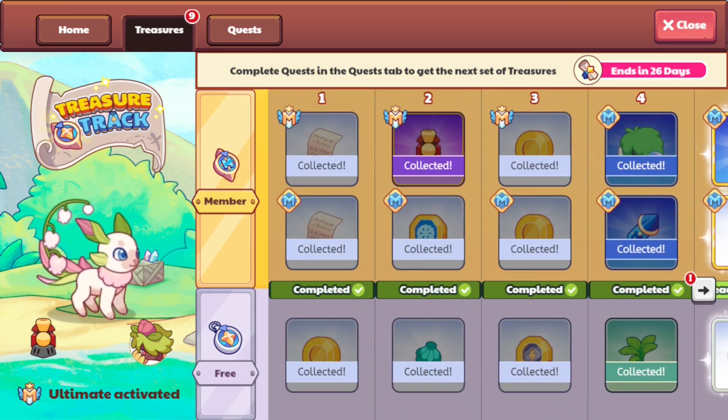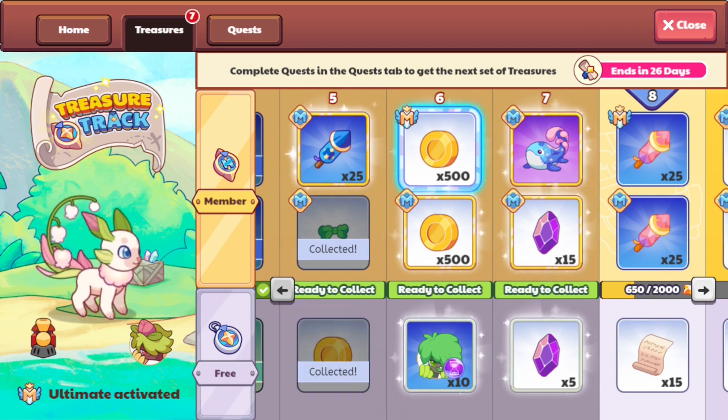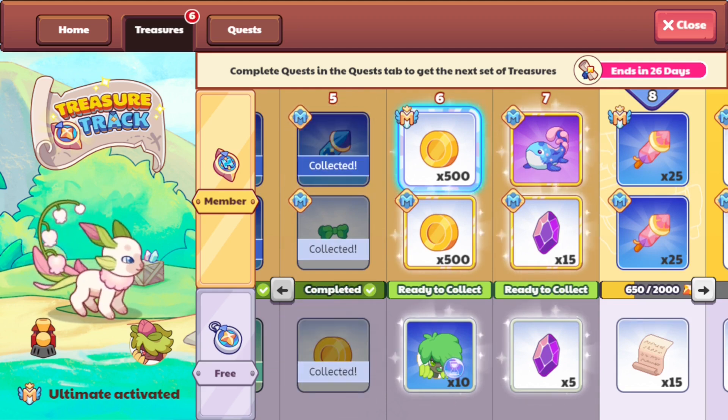We get some sort of new plants — I believe everyone gets these plants so I won't be going over them. I'll just be going over the things which are for members and non-members. Over here we seem to get some sort of bow as a member, but this might just be our membership chest as well, and some member rewards.